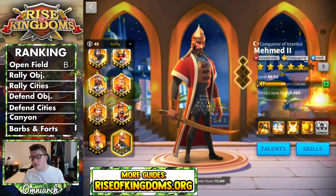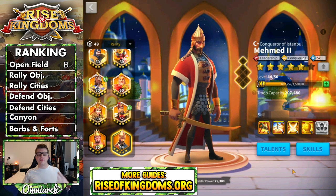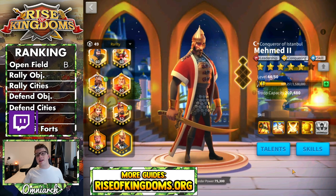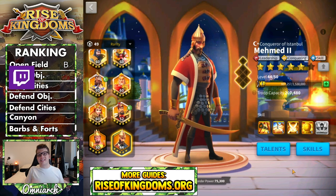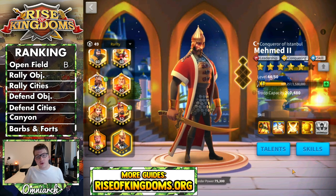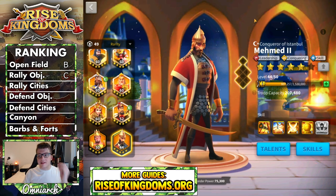For rallying objectives, Mehmed falls a little short. His primary skill, third skill, and expertise all provide additional damage factor that you love when hitting a city — but that just isn't there when rallying an objective. What makes Mehmed shine is all that bonus damage, since he doesn't perform any buffs, debuffs, support, or utility. Because of that, he only gets a C ranking in the rallying objectives category.